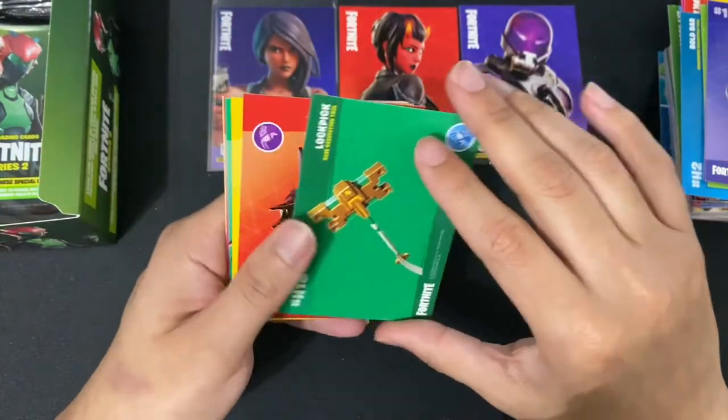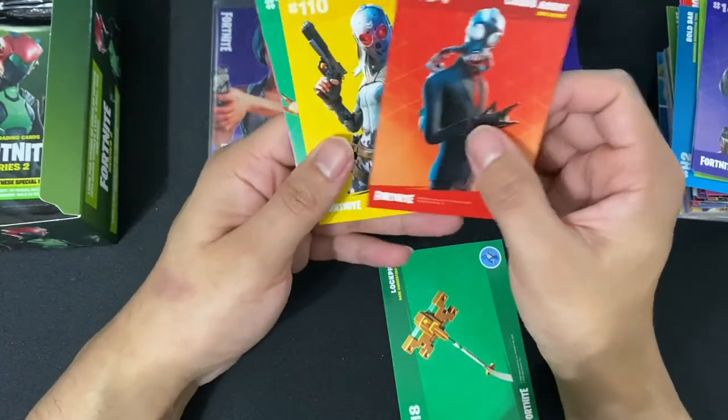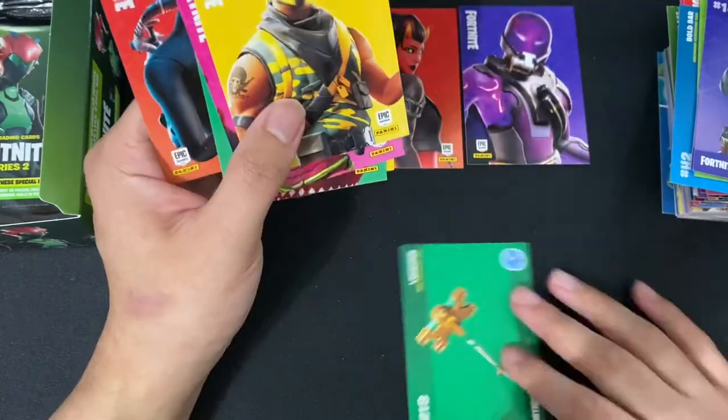Next up we have the Lockpick along with the Knockwurst. We have Chaos Agent, Zadie, Dolph, King Flamingo, Vice. Any holos? No holos.